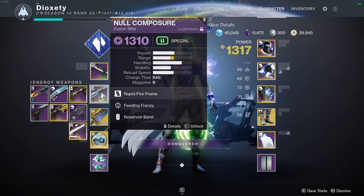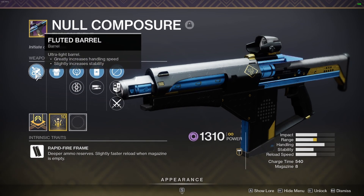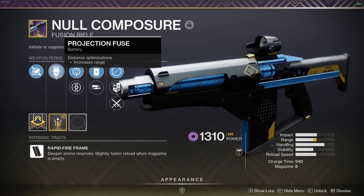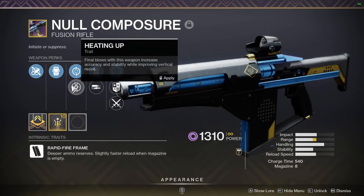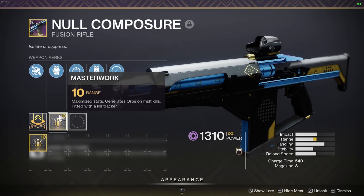The Null Composure is a Void Fusion Rifle with a charge time of 540 and a magazine of 8. It is a rapid fire frame that comes with Fluted Barrel and Projection Fuse, has a choice between Feeding Frenzy and Heating Up, and a choice between Reservoir Burst and High Impact Reserves, and comes with the Range Masterwork.